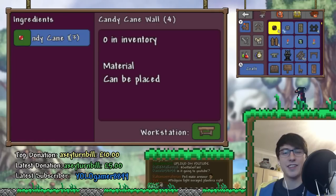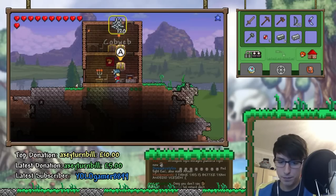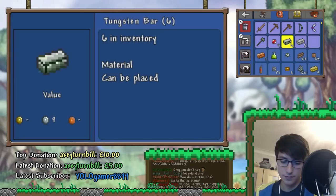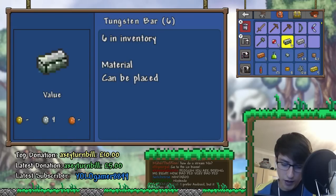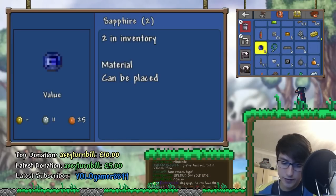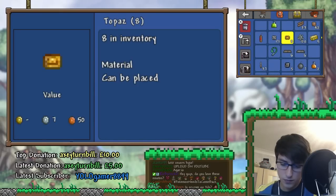I ended up getting this one off eBay because their customer service was so bad. This person bought it off the two people in the world that make them. Nintendo should just make them because they're pretty hot — a lot of people want to get them. But Nintendo hate content creators — that's why they steal all their money. So Nintendo doesn't really give a crap, I suppose.